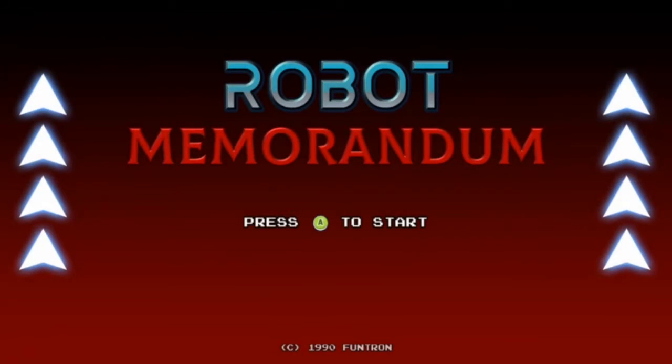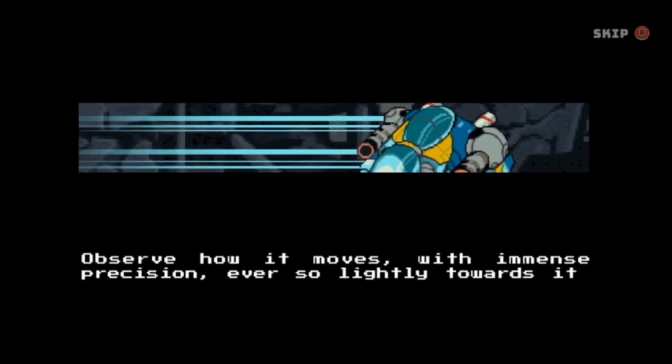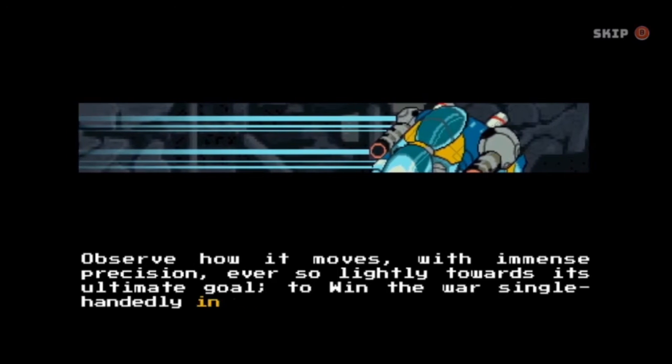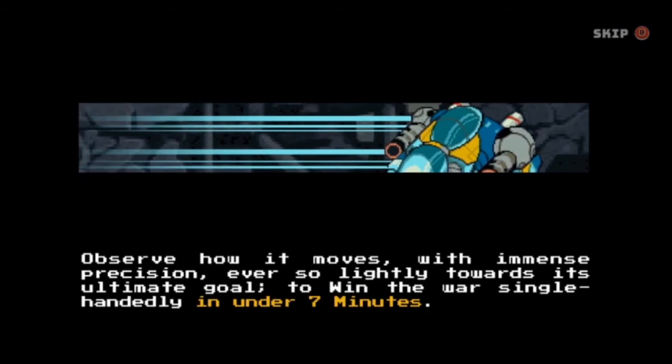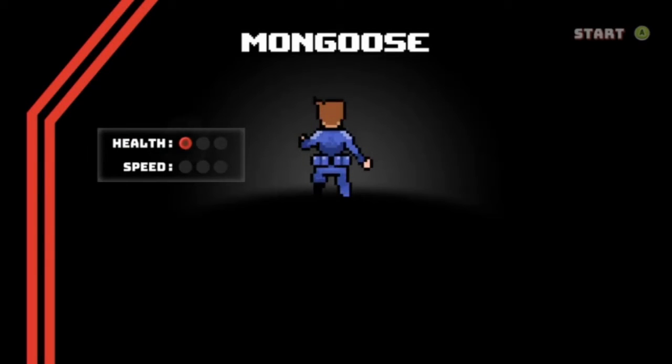You two made Robot Memorandum. Observe how it moves with immense precision, ever so lightly, towards its ultimate goal — to win the war single-handedly in under seven minutes. All right, that's our objective. We gotta win the war in less than seven minutes. Mongoose — we're over here, Mongoose.